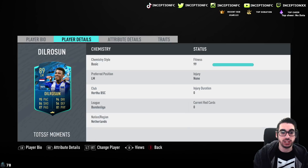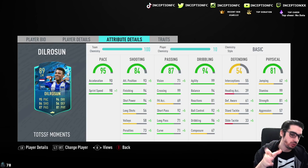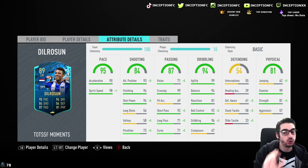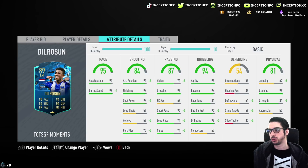In regards to player details, we're going to have 90 acceleration with 98 sprint speed, so not too bad. This card has no long shots, no volleys, but he does have finishing and shot power, but his composure is at 67. It's definitely a concept card — very obvious that it's going to be a concept card.